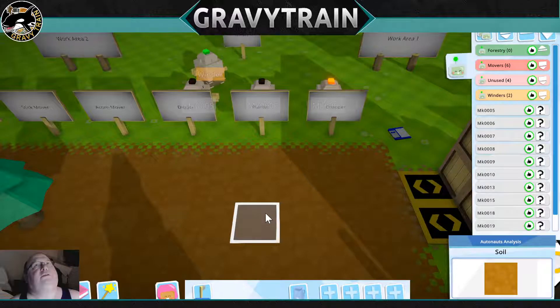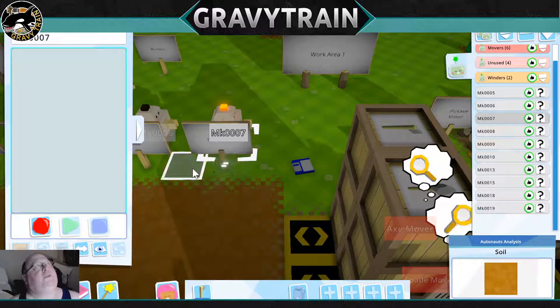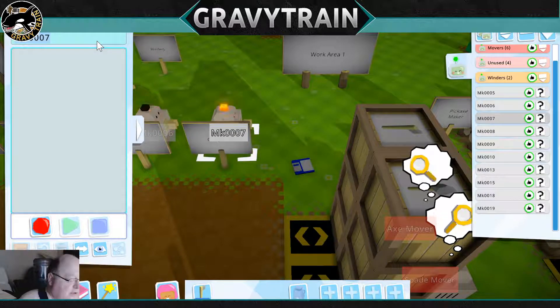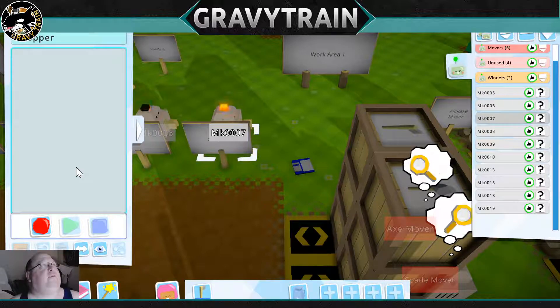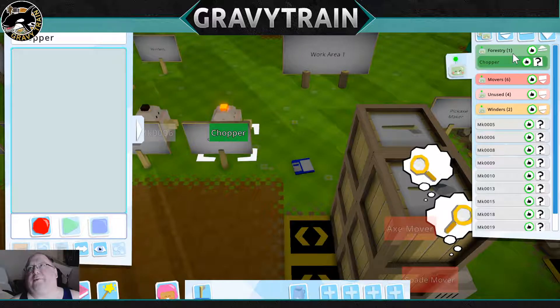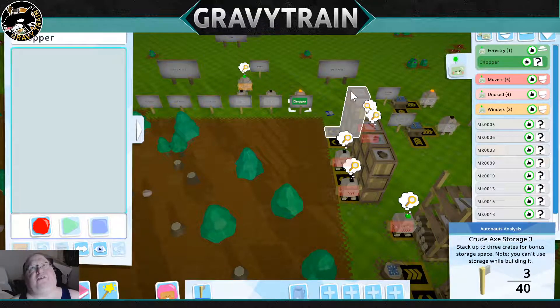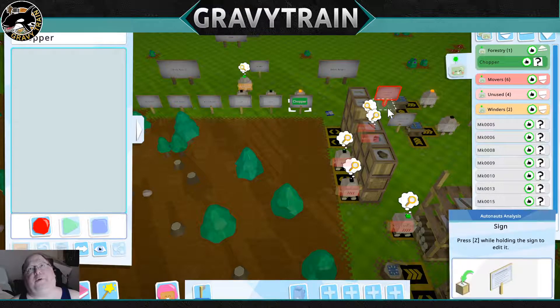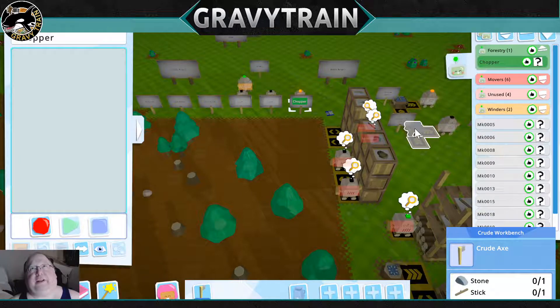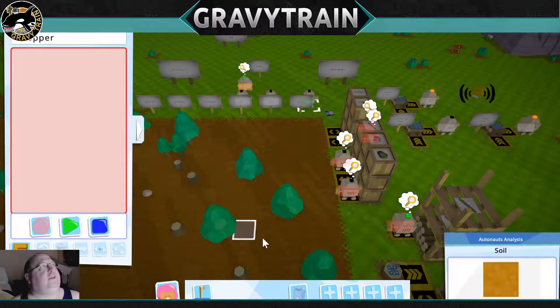I've got my little chopper robot here. I'm going to select him and we're going to call him Chopper. I'm going to move Chopper up to forestry so he's clearly where he's supposed to be. I've got axes set up here — I've got a few to start. I will be in the next video going over making the tools, but for right now we'll go ahead and do the chopper.